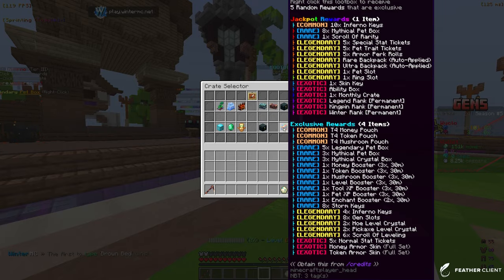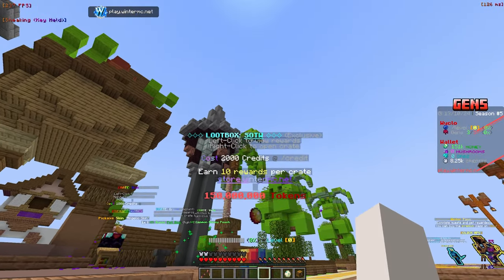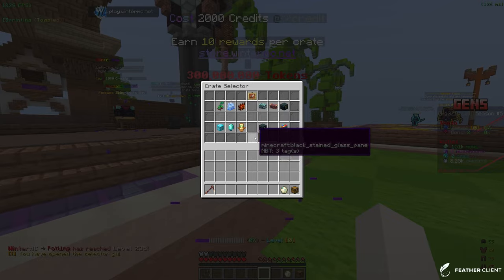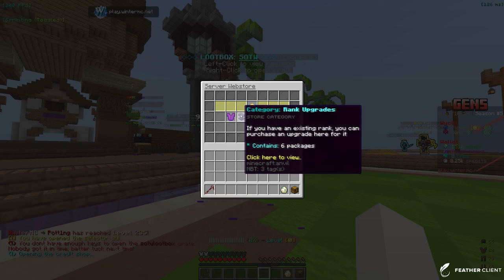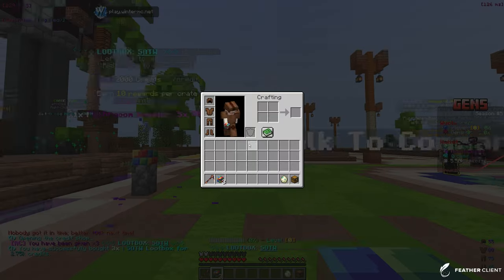Let's go with the start of the world loot box — it has keys, stats, pets, and more. Since it's the start of the world it must have some good stuff. Let's do slash buy, go to the crate keys, and purchase three of them. Boom, we have three of these.